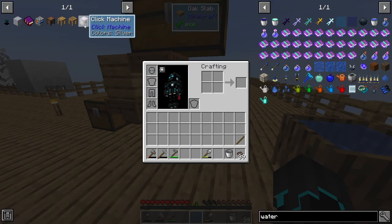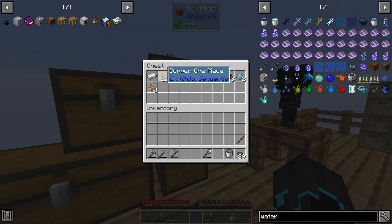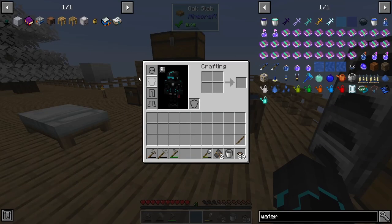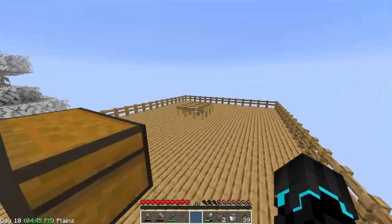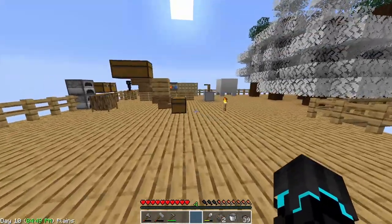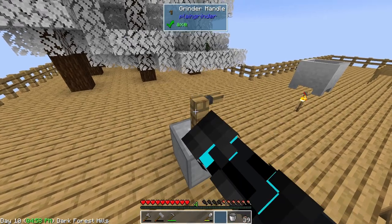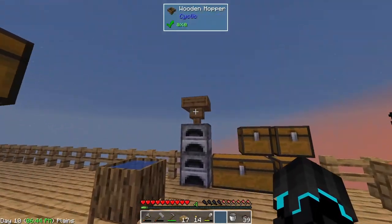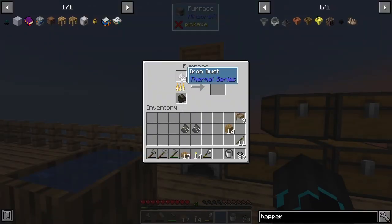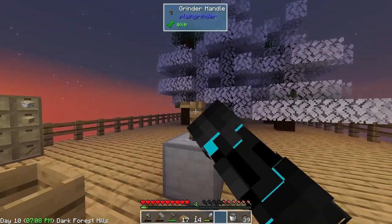I've also discovered something called a click machine from the mod 'Well Click Machine'. I thought this thing needed power to run but apparently it does not, and we only need a few things to get started. What the click machine basically does is - well, it does what the name says, it clicks - meaning we can actually automate the sieving process. Not only that, we can also automate this grinder right here, which is going to be really beneficial.